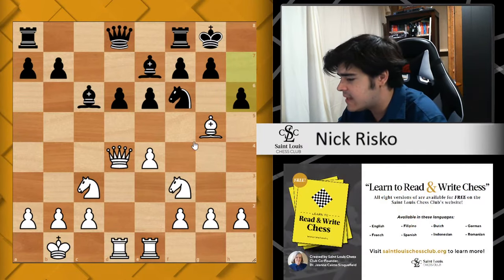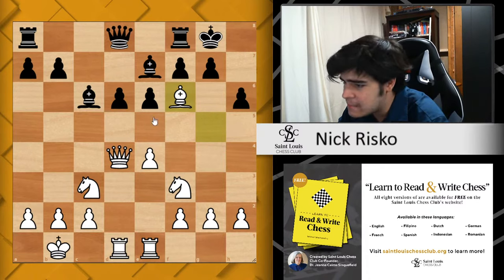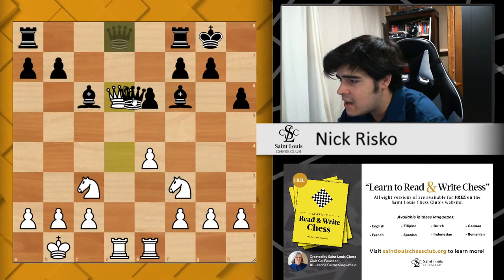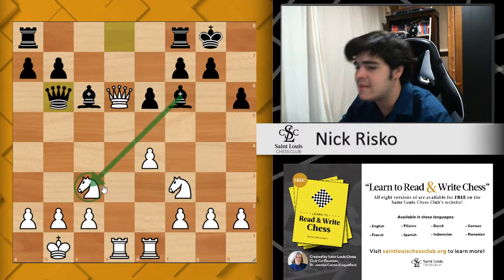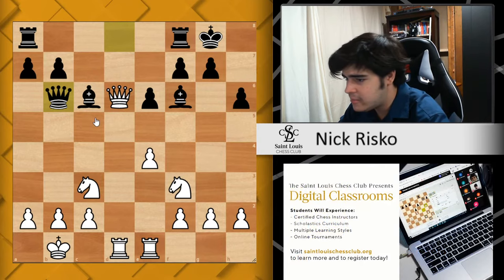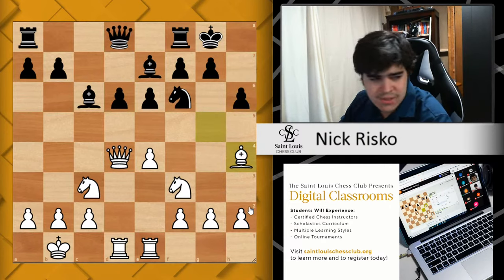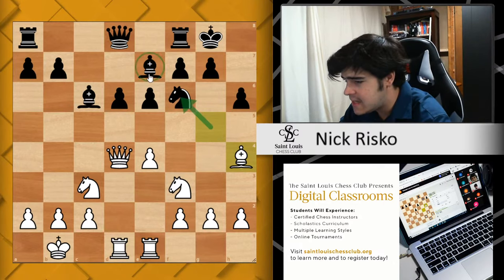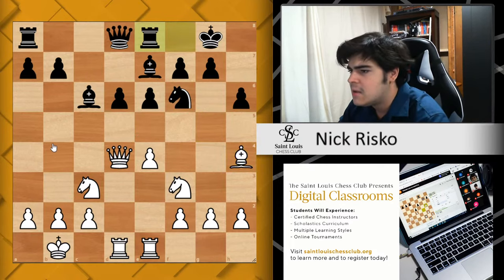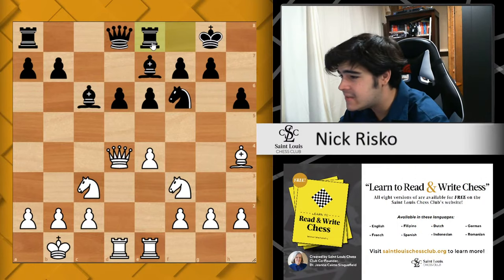Other than queen a5, the main move here is h6. After h6, it's attacking the bishop — you have to do something about this bishop. Here you can bring it back: bishop h4. You don't really want to make this trade here as bishop f6 tempos the queen. You can take on d6 if you want, but black is not obligated to take back — they can go queen b6, and now they're already having threats to win the knight and ready to bring their rooks into the center. I don't think I recommend this, as I think it gives black a little bit more chances for counterplay than I'm comfortable with. After h6, just bring the bishop back to h4.